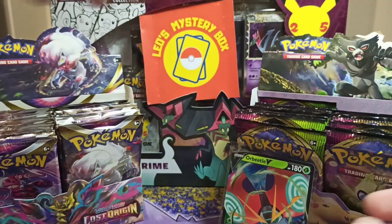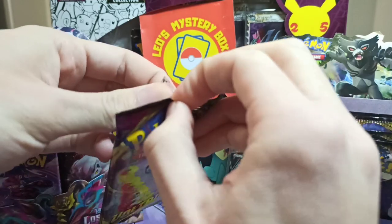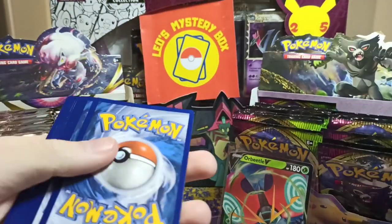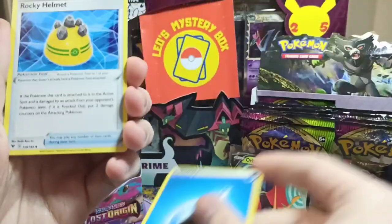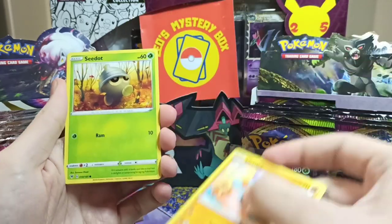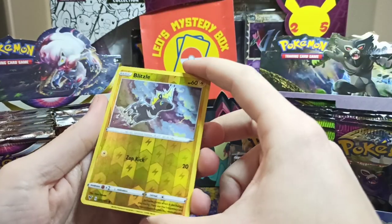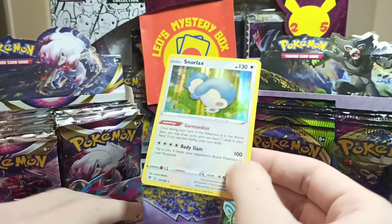Currently 2-1 between them. Let's see if Vivid Voltage can make a comeback and go for the draw, or if Lost Origin will get the win in the end. The best pull that we got was this Orbital V. For pack 4 of Vivid Voltage: Water Energy, Rocky Helmet, Galvantula, Swillow, Fampi, Sidot, Harkuda, Ubat, Eevee. For the reverse we got a Common Reverse, Blitzel. And for the rare we got a Holo Rare, Snorlax. Very nice — one Holo Rare from this side, not that bad.